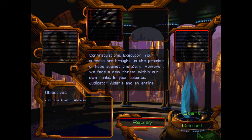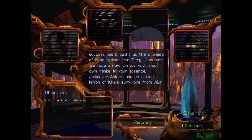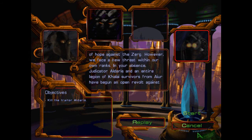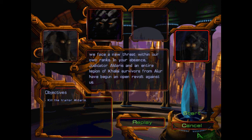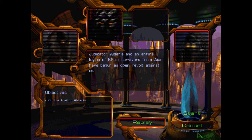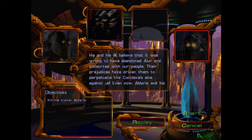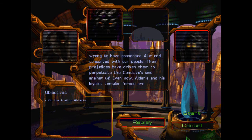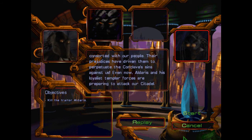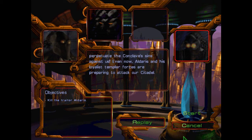Congratulations, Executor. Your success has brought us the promise of hope against the Zerg. However, we face a new threat within our own ranks. In your absence, Judicator Alderis and an entire legion of Khalis survivors from Aiur have begun an open revolt against us. By the gods, this is ill news indeed. Why would Alderis betray us so? He and his ilk believe that it was wrong to have abandoned Aiur and consort with our people. Their prejudices have driven them to perpetuate the conclave's sins against us.